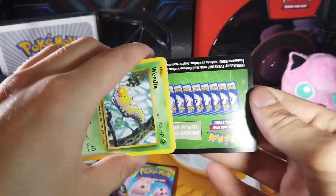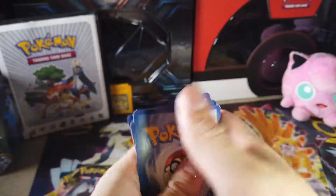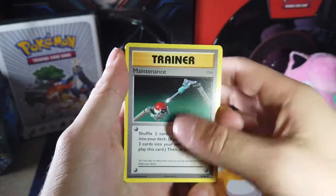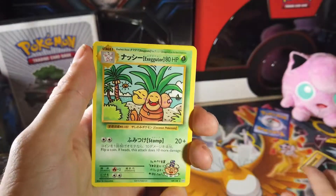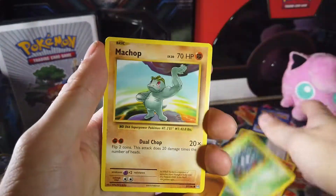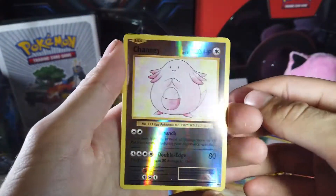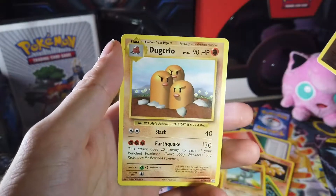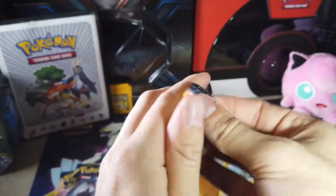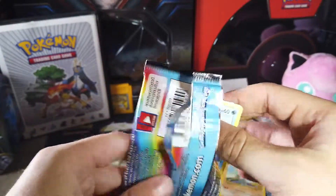Flying Pikachu! We know it's green — three to the front, no energy. We got a Koffing, Maintenance, Secret, Exeggutor, Wheedle, Vulpix, Tangela, Machop, Fire Energy, a reverse holo Chansey — that's not bad — and a plain old Dugtrio. Cosmic Eclipse and XY Evolutions might be my two favorite sets.